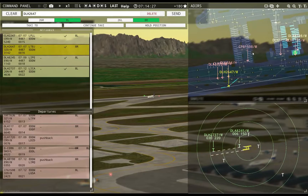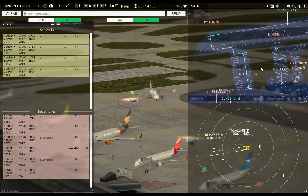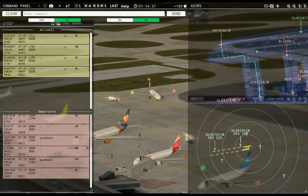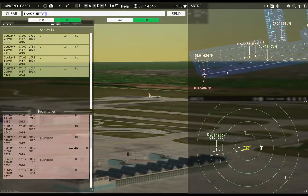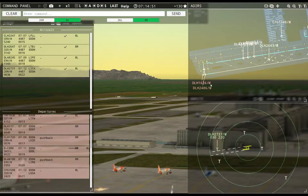Ground, Condor 159R requests taxi runway 8L — Condor 159R8, continue taxi. Turkish 1636, runway 8L, cleared for takeoff. Yeah, eat the points. Gotta get him out. Lufthansa 2486, runway 8R, cleared for takeoff. Lufthansa 1626, runway 8R, line up and wait.